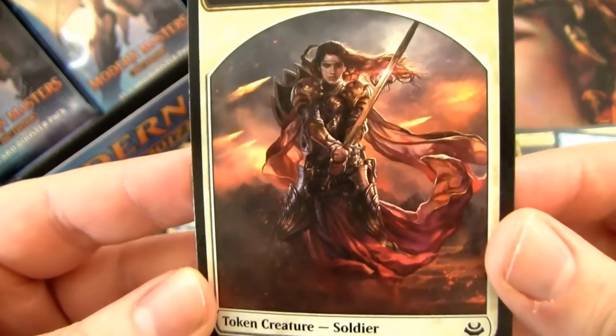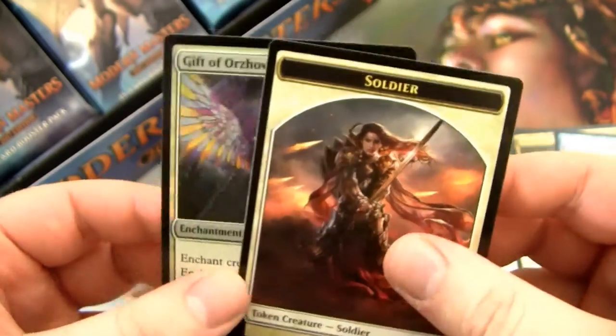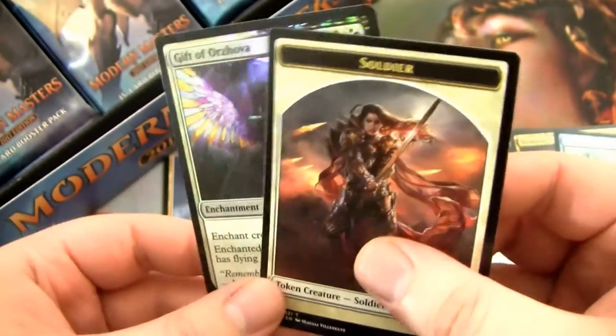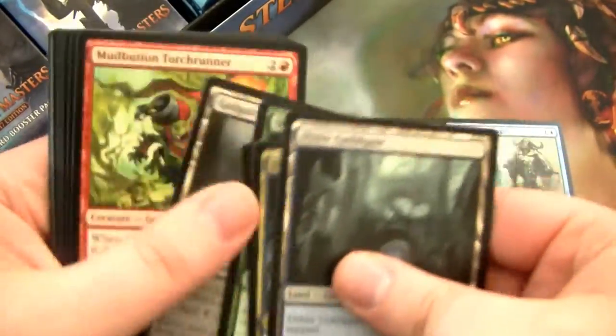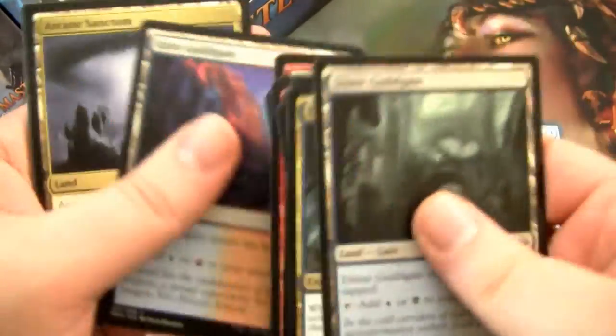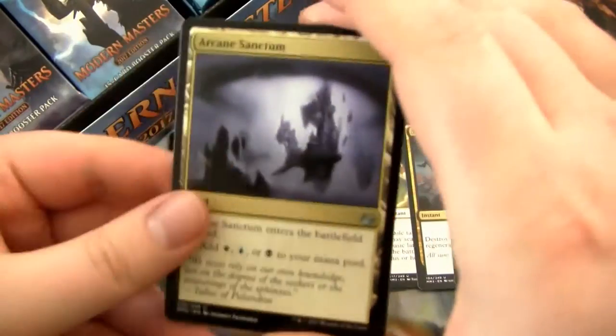This is a sweet Soldier Token too. I don't know if it's as cool as the Guts Soldier Token that I pointed out in my Eternal Masters one. Alright — box is pretty poopy so far. But a couple more Fetchlands could really turn that around.